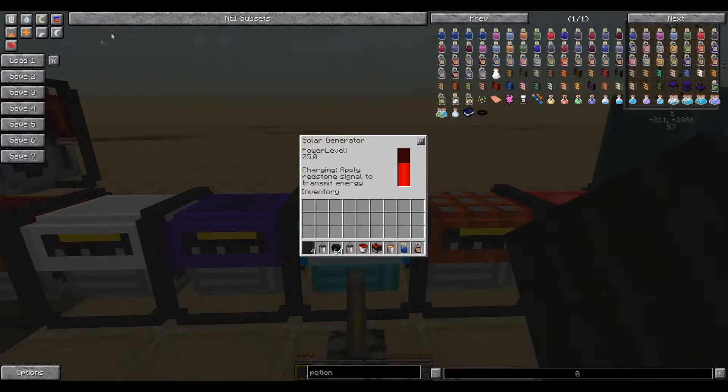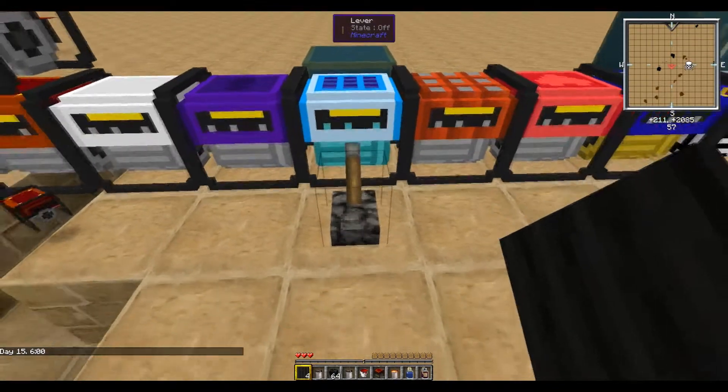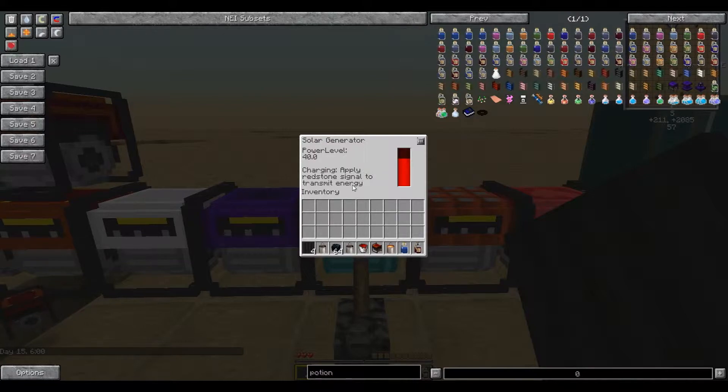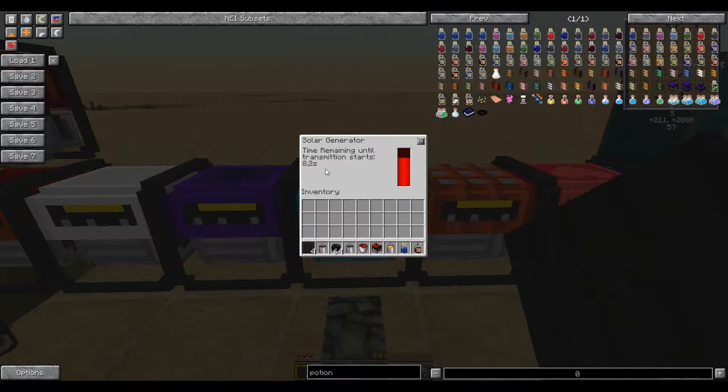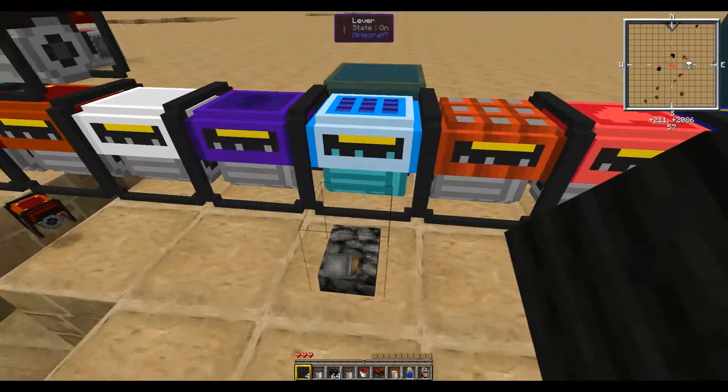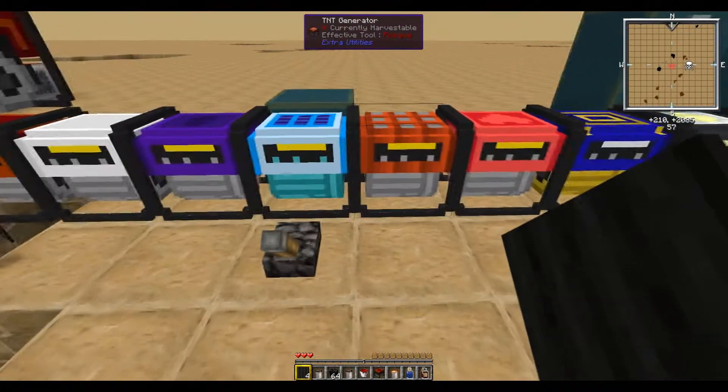Next up we have the Solar Generator, which will generate power during the course of the day depending on the light level received from the sun, increasing over the day and maxing out at 40 RF per tick at noon. The downside is it only transmits power after you apply a redstone pulse and wait 10 seconds. It provides continuous free power once built, but requires toggling off at night — easy to do with a daylight sensor.